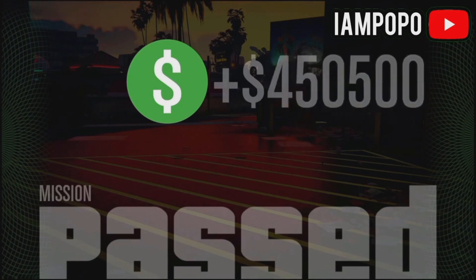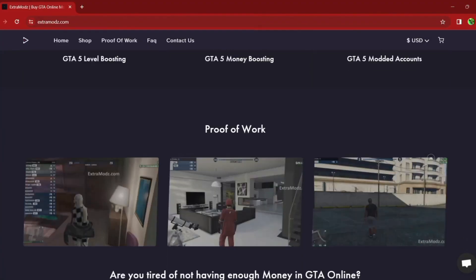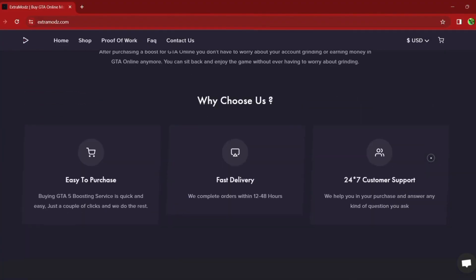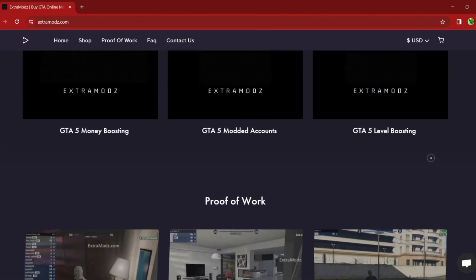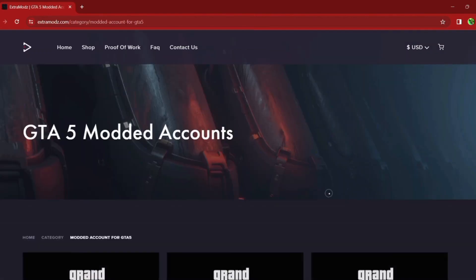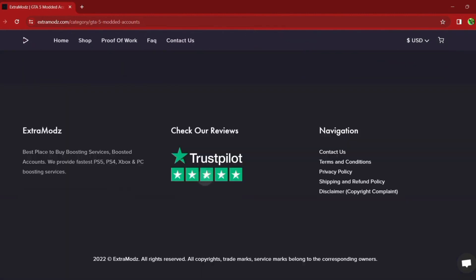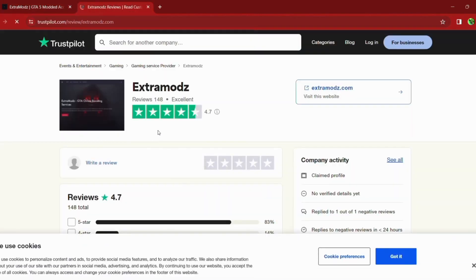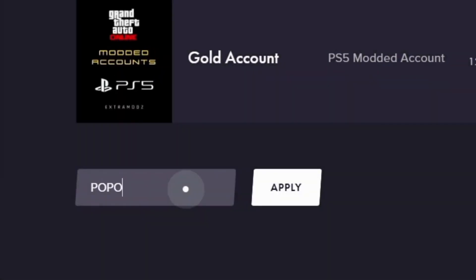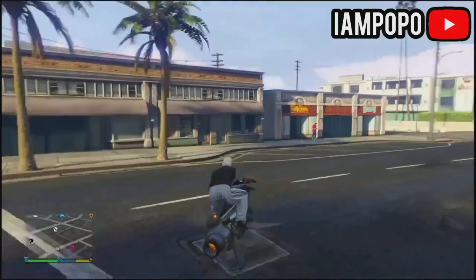Are you tired of grinding out these glitches? Then check out extramods.com. They provide the best modding services in the GTA community for all consoles — Xbox One, Xbox Series X, PlayStation 5, PlayStation 4, and PC. Their Trustpilot reviews have a 4.7 star rating. If you want 5% off your next purchase, use discount code 'popo' at checkout.